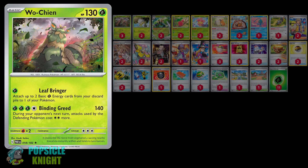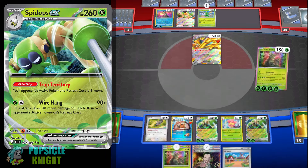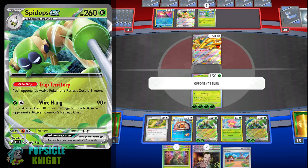To help amplify the disruptive effects of Wo-Chien's attack, I added two lines of Spidops EX in this build. It has the ability Trap Territory, which increases the retreat cost of your opponent's active Pokemon by one Colorless energy. So unless they have any switching cards, your opponent will have a hard time retreating. After attacking with Wo-Chien, you may be able to completely immobilize your opponent's Pokemon — trapping it in the active spot, unable to attack because its attack cost has been increased.